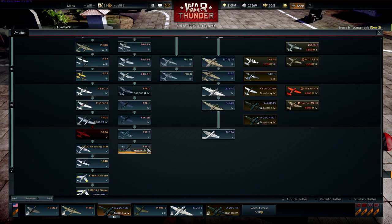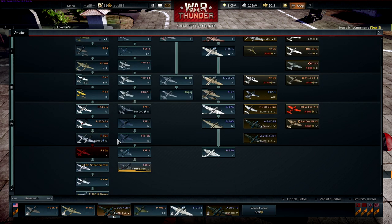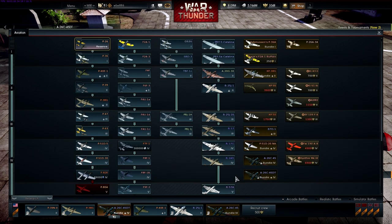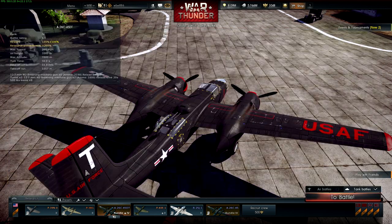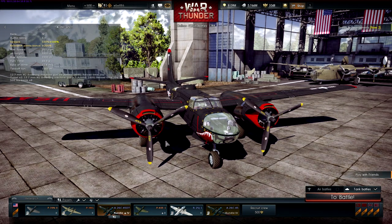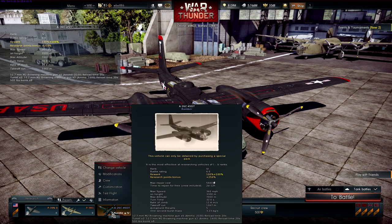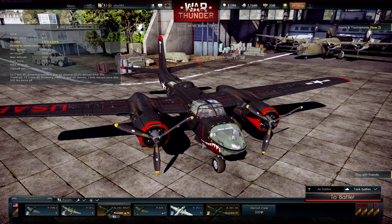For the Americans, I now have the F9F Panther and the first Sabre. I've unlocked the F7F but haven't bought it as I'm not particularly a fan. I got the Canberra — although it's an American one, so it's a peasant's Canberra, not a real one. I've also got the A-26 Invaders, which were given to me as a birthday present by Gaijin, which is always really nice.